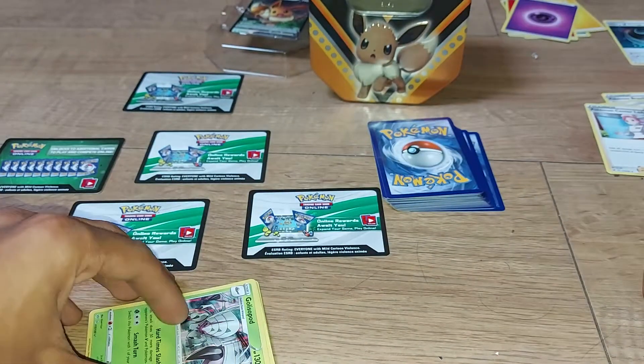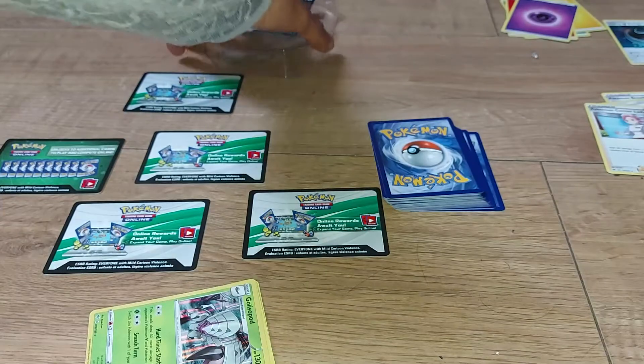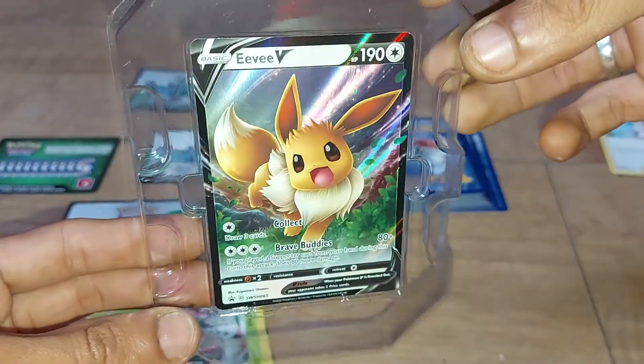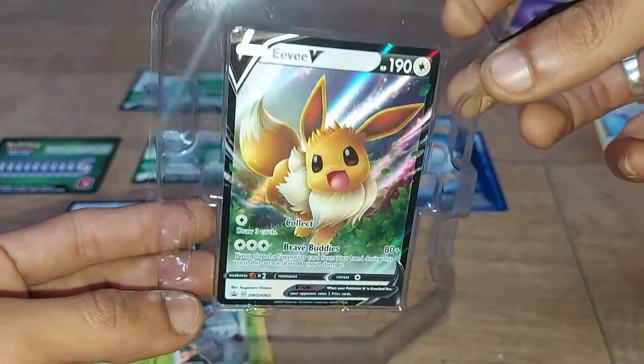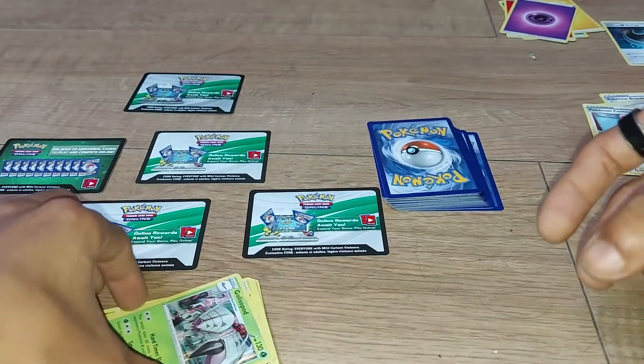The promo card comes with the tin obviously, and we've got the tin as well to keep all of our Pokemon cards inside. Here's the piece of resistance itself — very nice, another beautiful card to add into my collection. I'll leave that to one side and show you all the regular cards that we also got.